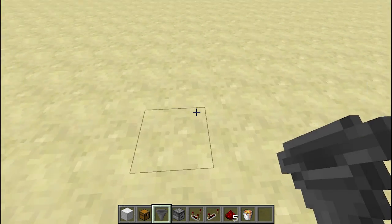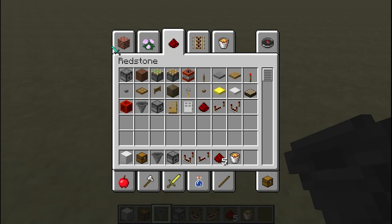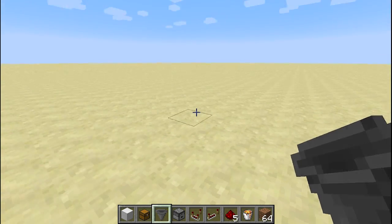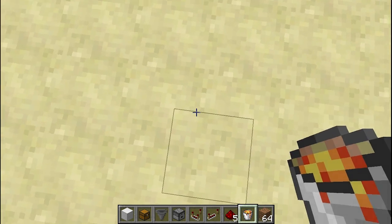I know you can just grab some lava or cactus, but I like to do it the redstone way. So let's say we have some dirt — you always have tons of dirt in Minecraft — and we just want to let it vanish. Let's start building our little dustbin.